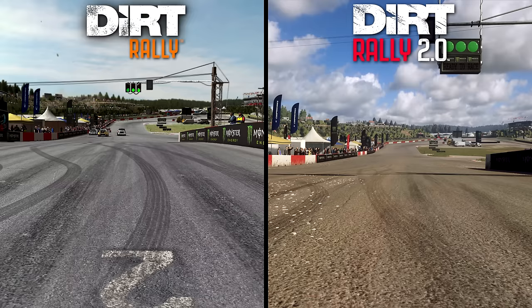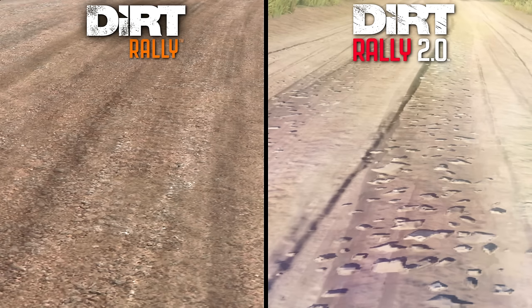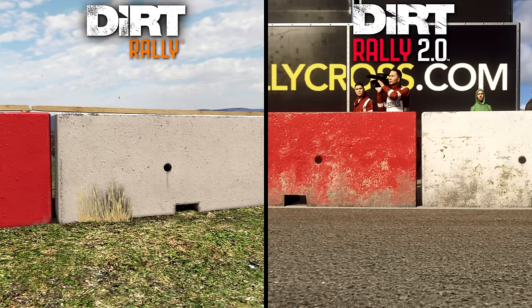The roads, on the other hand, do appear slightly worse in Rally 2.0, especially the dirt roads. It's not as noticeable when you're flying down the track at 100 miles per hour, but it's a curious reduction in quality nonetheless. Other environmental textures like barriers and traffic cones look roughly the same, though with a little bit more wear and tear.